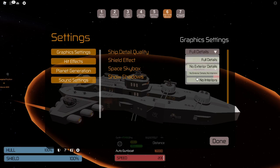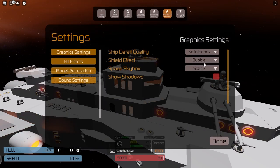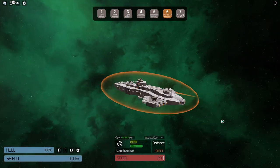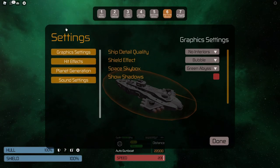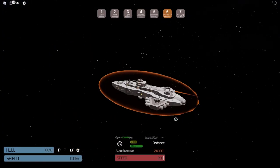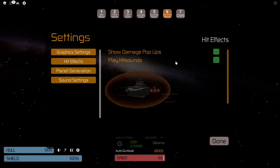They've started adding a lot of graphic settings. You can turn interiors down to no interiors — and bam, no interiors. You can also turn the shield effects off. For the space skybox, they've added lots of cool new skyboxes — you can check them out and find one you like. I like the classic space one. Keep shadows off. For hit effects, you want to turn that down — those are the hit sounds. Turn this one off and you'll get better performance because it stops rendering those little extra points.